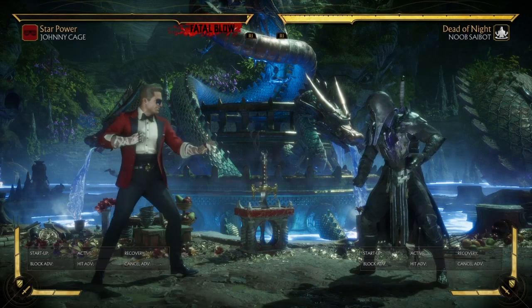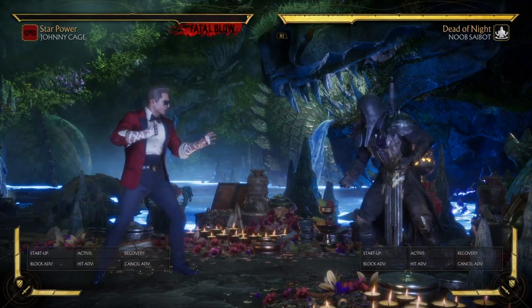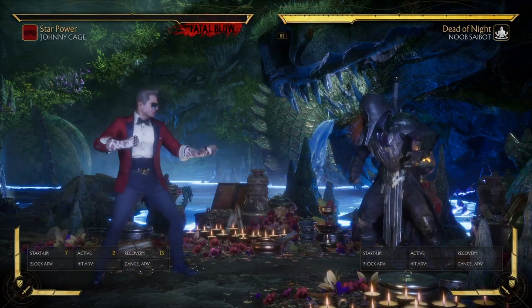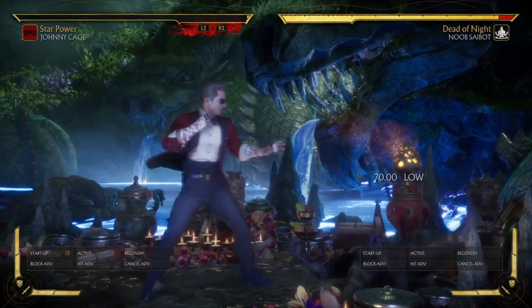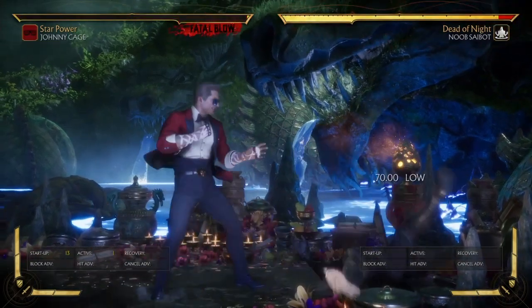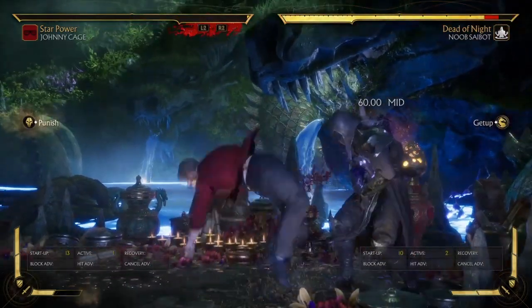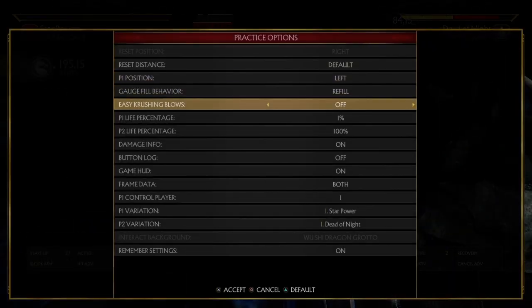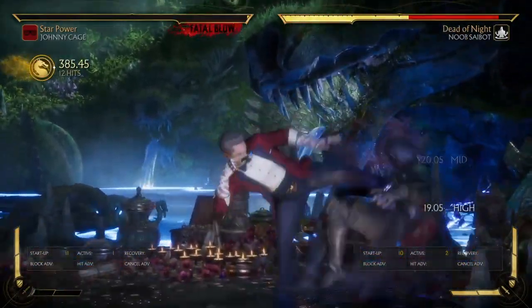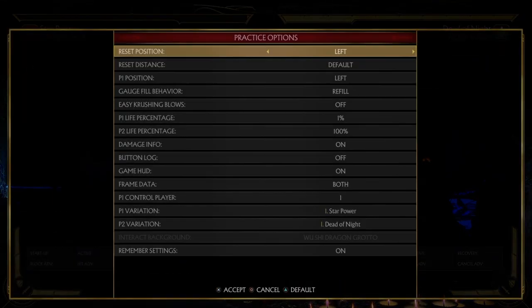When it comes to Johnny Cage's pokes, you'll be going for his down 4 and down 1. Something interesting is that his down 3 can actually low profile certain up 3s in the game that look like a high, though the timing is difficult. When you get the punish, easy pressing bolt is off, so you can go directly into a combo of your choosing — that's an easy 37% combo.